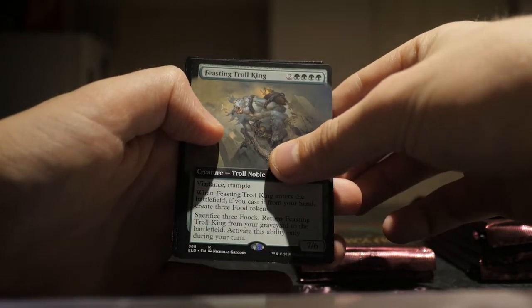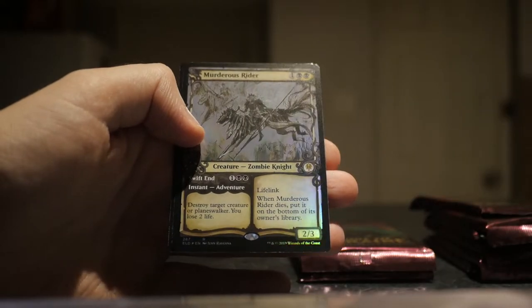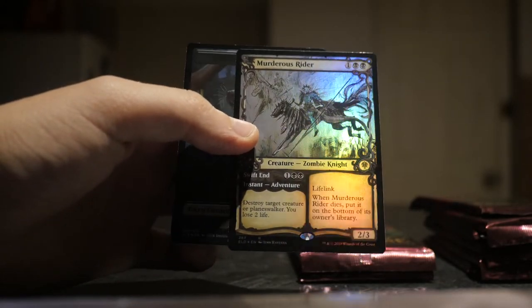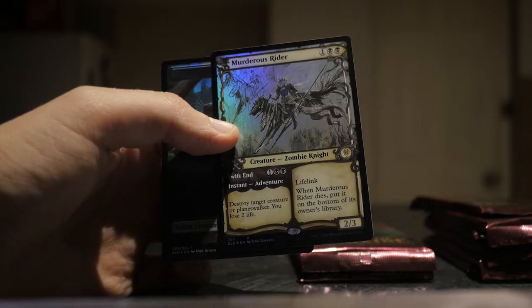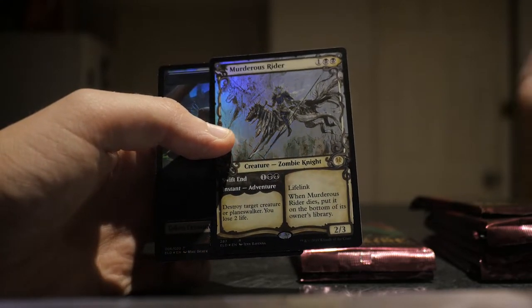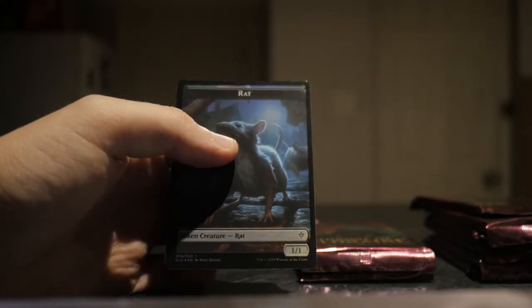Feasting Troll King — pretty cool. And it's a Showcase Murderous Rider. Wow, that looks amazing. I've seen a lot of people already pulling this, so I don't know how rare this Showcase Foil is. It's definitely not as rare as a Foil Borderless Planeswalker, but still very, very cool. And the rat token. So far, no actual Box Topper Foils — I know you only get a few per box.